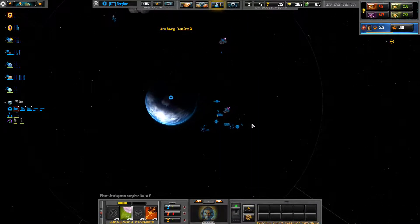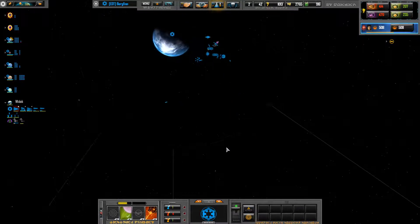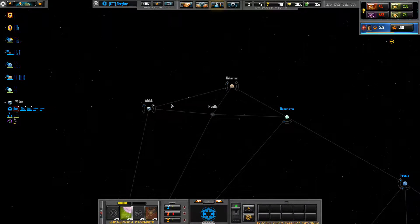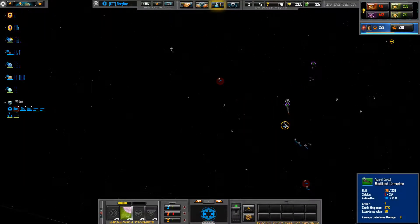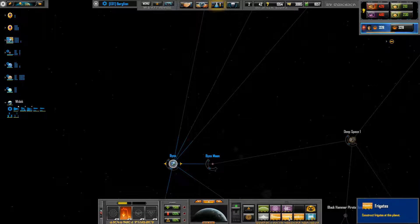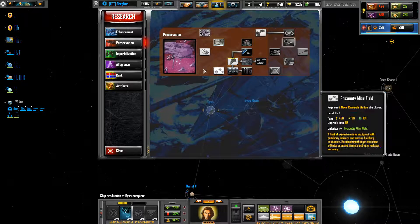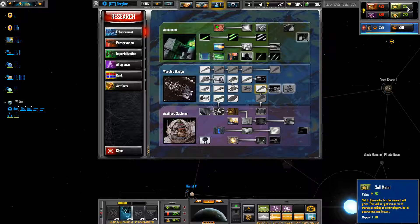Start fortifying up our worlds — no doubt they're going to come in and wreck my face. Having at least two Golans is probably a much-needed advantage.